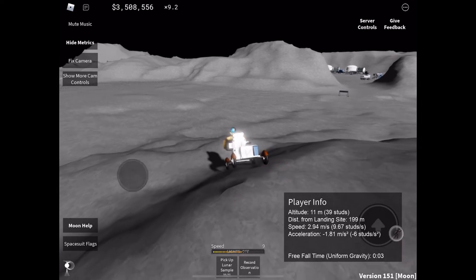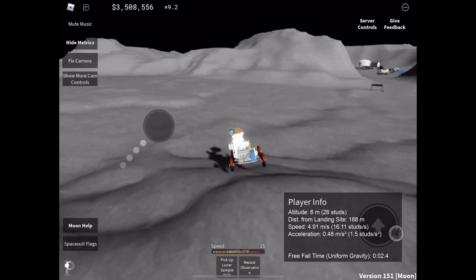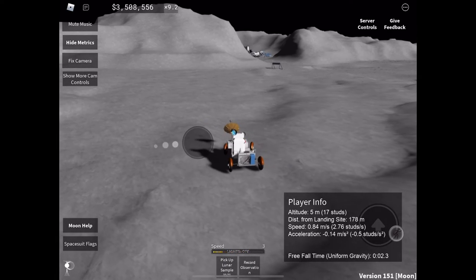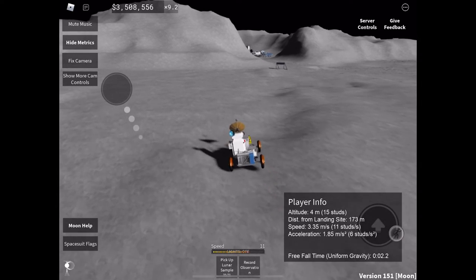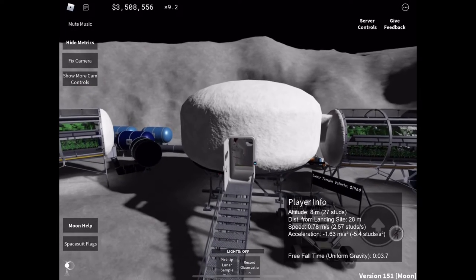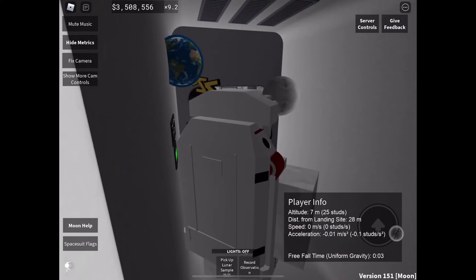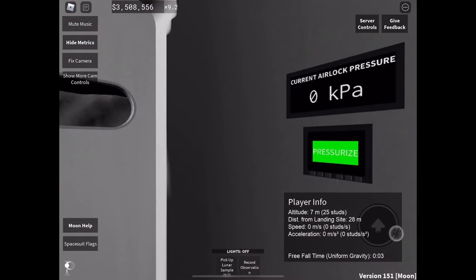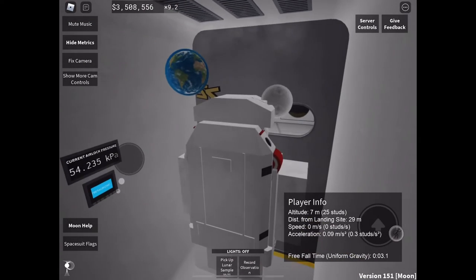I'm doing this on the iPad, which is the exact same thing I have. The Llama actually costs $280,000 in-game — I'm not talking about real money, just the in-game currency. My money's a little lower because I'm at $3.5 million; it used to be $3.7 million.